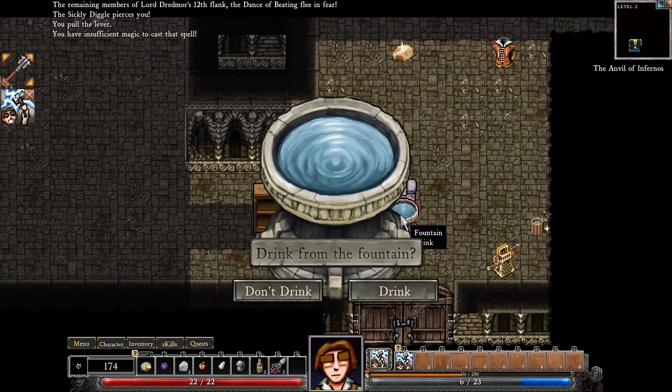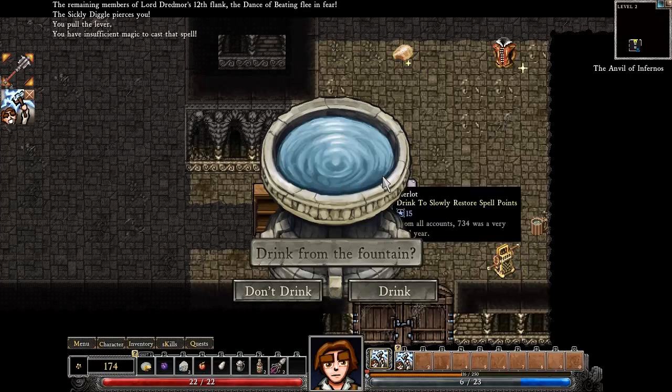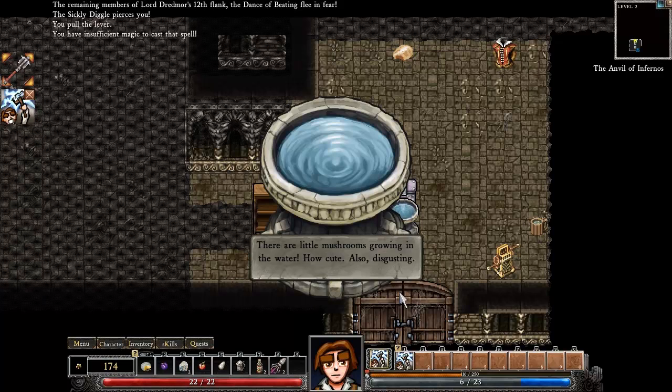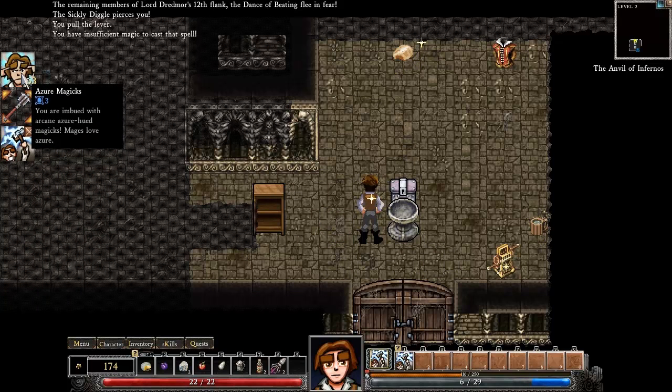Here's where we have choices to make — this is like when you're playing D&D and the Dungeon Master says you find a fountain, and you either drink or don't drink. I'm going to drink. There are little mushrooms growing in the water — how cute. Also disgusting. Azure magics — you are imbued with arcane azure-hued magics. Mages love azure, they do.